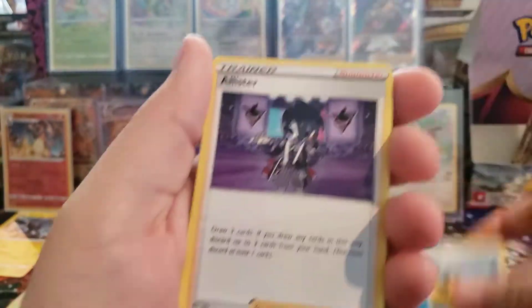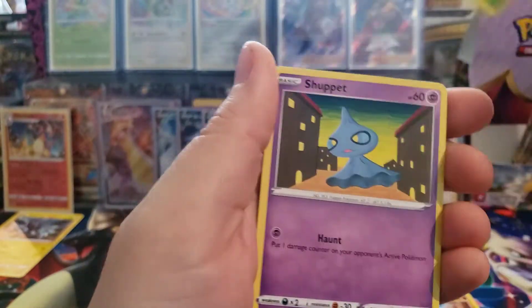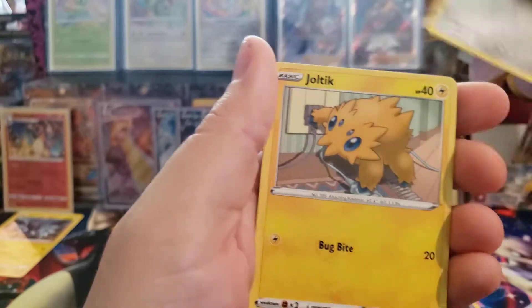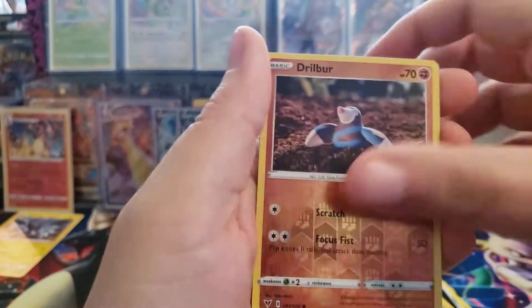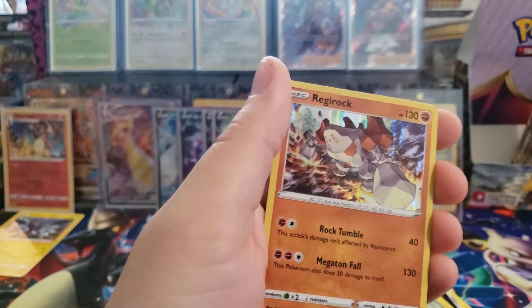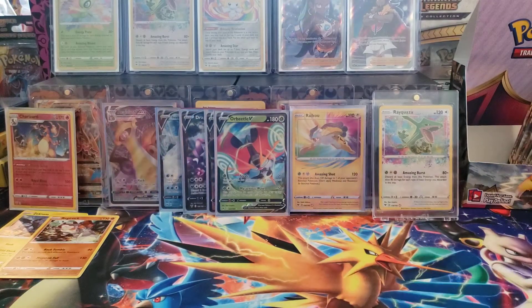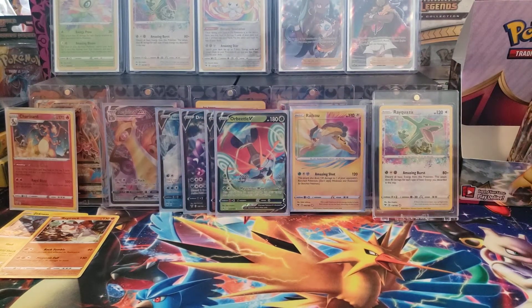Alright, we have a Fighting Energy, Trainer, Trainer, Mudbray, Clavalusa, Skidoo, Shuppet, Ferroseed, Joltik, Reverse Holo Drillbur, and there's another Holographic. I was wondering if we were going to start rolling in some holos. I think I had six or seven holos in the last box, so that's two holos right there.